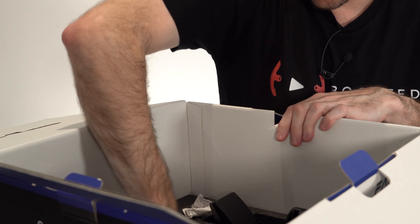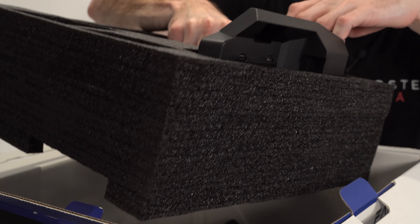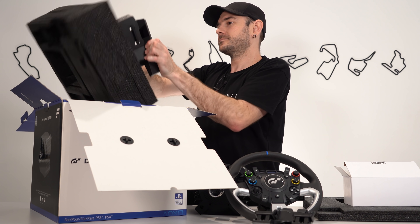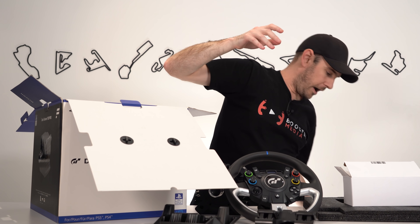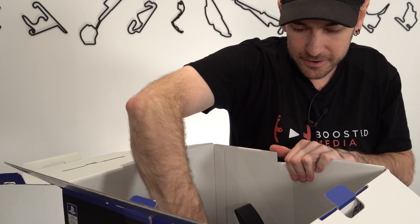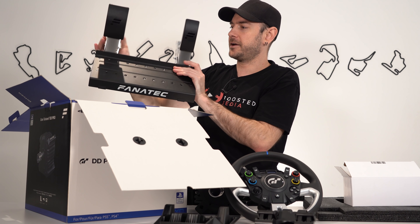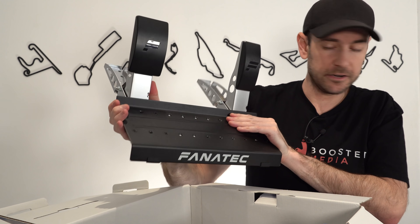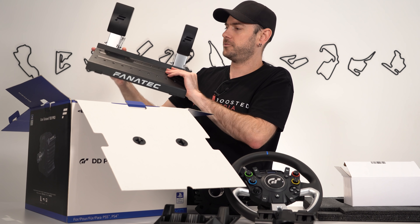Also inside the box, lifting up the next layer — it's actually really well packaged here, very efficient use of the space available. We've got part A and part B of the table clamp. The pedals themselves are actually pre-assembled too, which is a nice touch. We've got our throttle on one side, our brake on the other, and they are bolted into position, unlike with the CSL pedal kit when you buy it as a standalone product where you have to assemble it yourself. You can obviously adjust these from side to side should you wish.